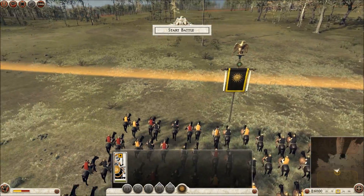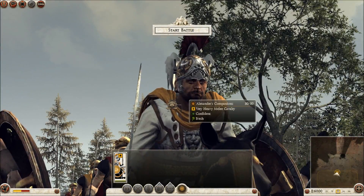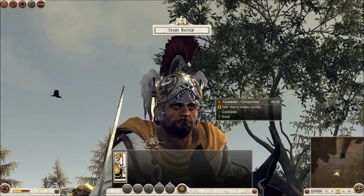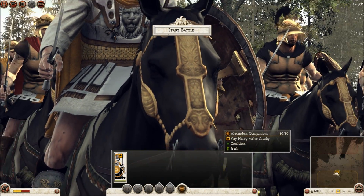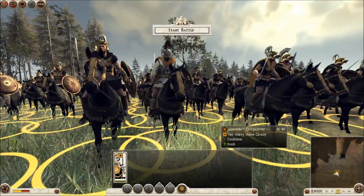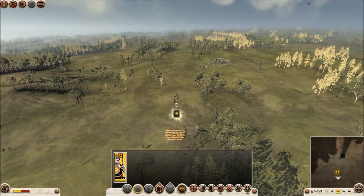Alright, here we are - take a good look at Alexander. Look at that, someone did the helmet and everything perfectly - it's got the armor and everything to go with it. What's that horse's name? I forgot his name - I'm going to kick myself later for not remembering the horse's name.